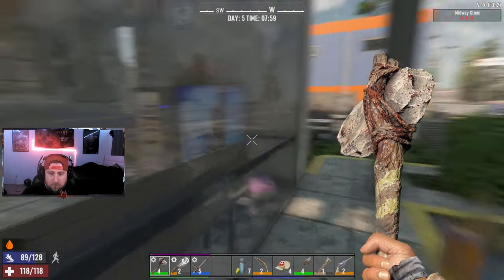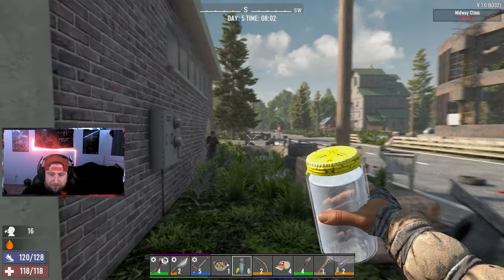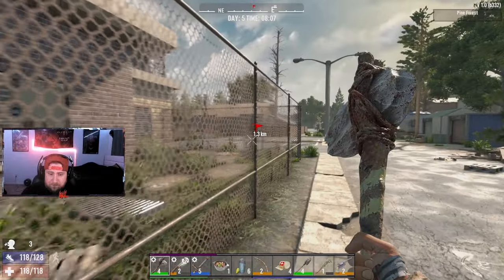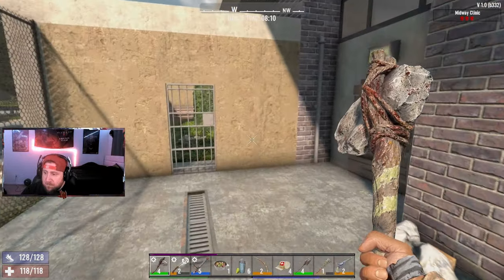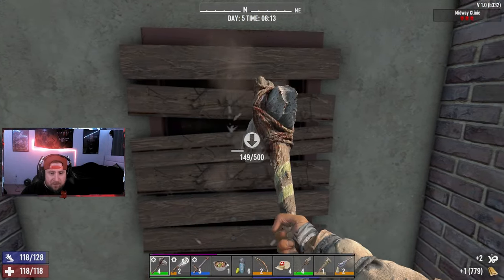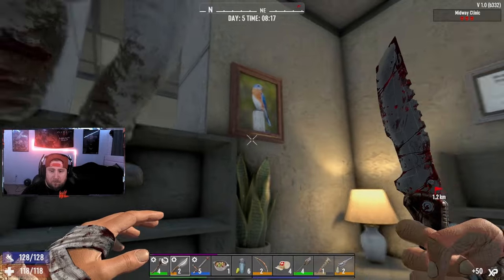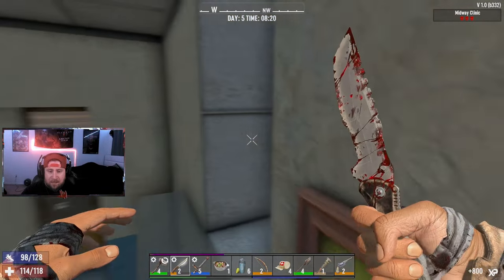There's got to be another way in here — there must be another way in. I love that I'm two-shotting zombies now. They changed it. Why is everything locked? The Midway Clinic. Oh my god, I can't get into anything. Oh, there we go, hell yeah! Bookshelf — no, what the... Everything is locked, so this is the way we get through here.